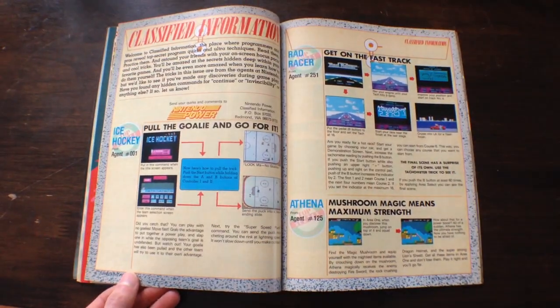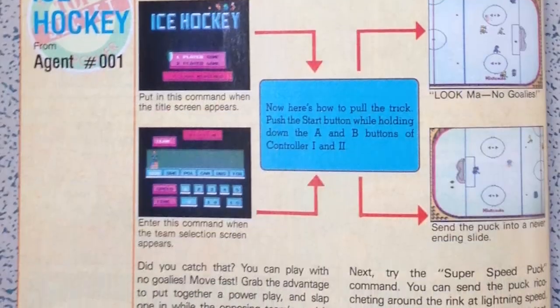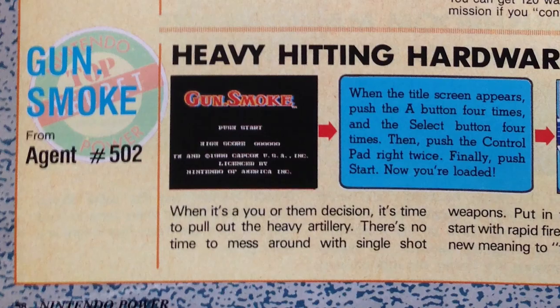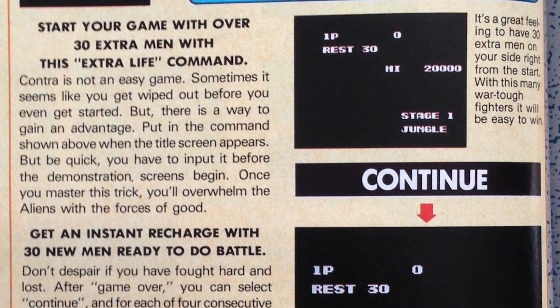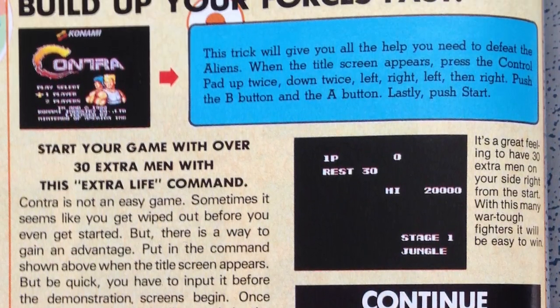The Classified Information section offers secret codes, tips, and passwords to help you master your favorite games. This issue discusses how to pull your goalie in ice hockey and reveals a code for extra ammunition in Gun Smoke. The classic Konami code is listed here, to allow you to start with 30 lives in Contra.